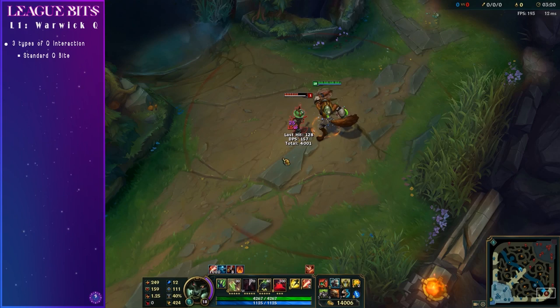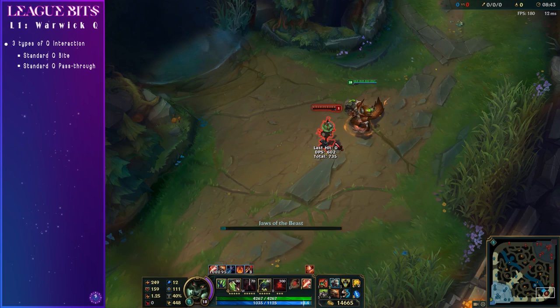The second variation is the full Q, where you follow through and come out on the other side of the champion. This is what you most commonly see when someone flashes or dashes, or even just stands still so you can get that last auto attack in before they escape.